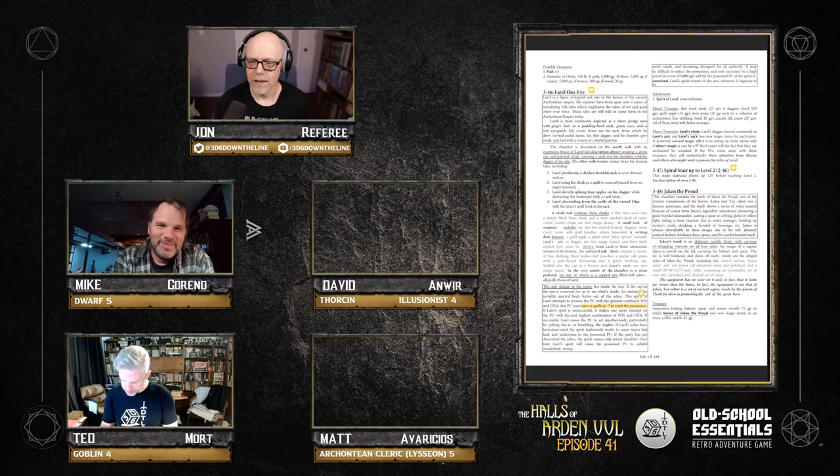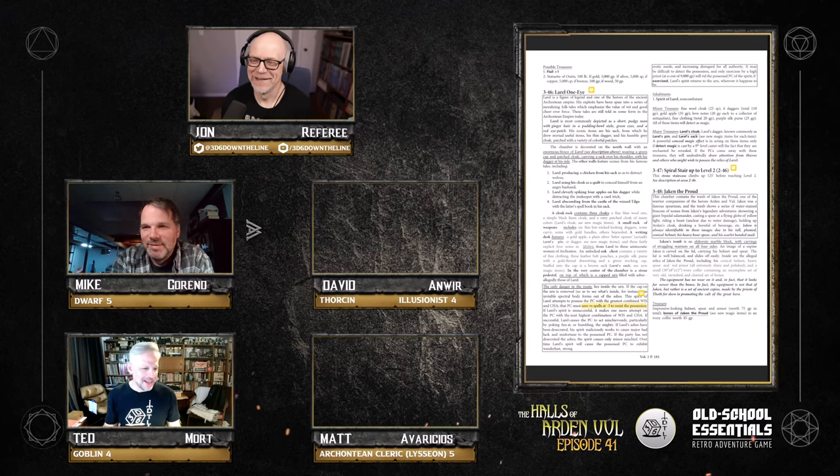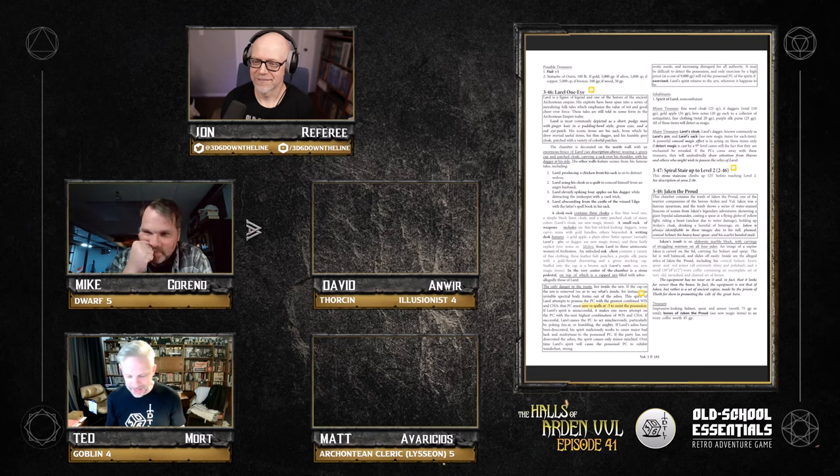We have a minimal amount of players today. I'm Mike, I play Gorand the fifth-level dwarf. I'm Ted, playing Mortis J. Gobliano and his faithful hench-barbarian Yost tonight — both itching to level up, but doing a little adventuring first.